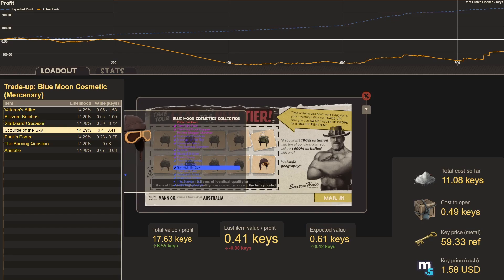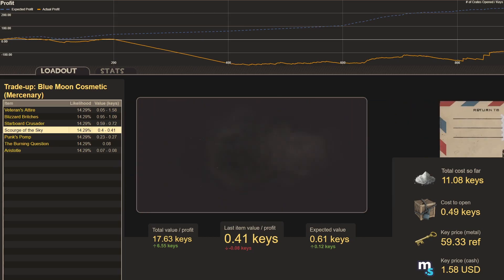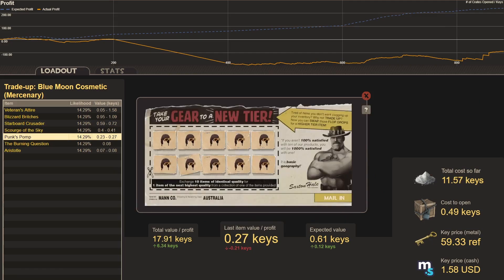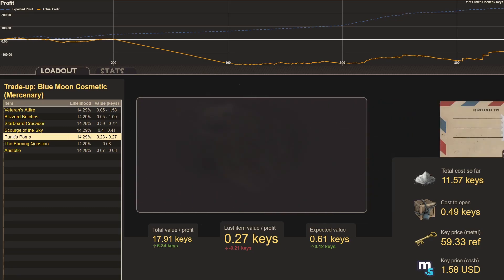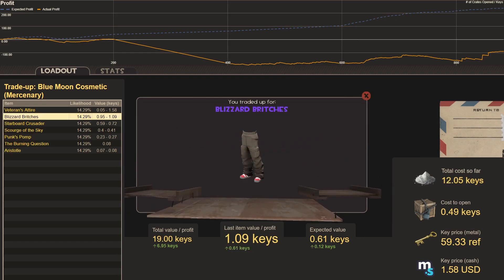Moving to Sky High Fly Guy — same cost, same collection, same trade-up. Trade-up twenty-three: another Punk's Pop. Trade-up twenty-four: Blizzard Britches. There's a minor data error I fixed on the cost.